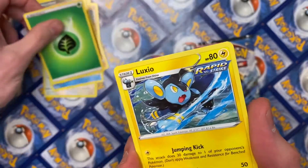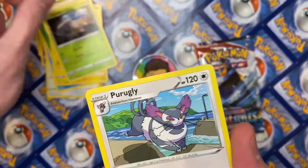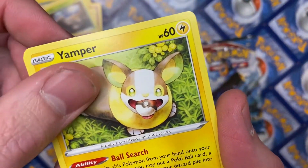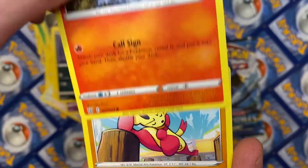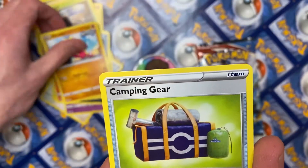All right, we got the green energy, we got a Luxio, a Durant, a Purrugly, a Slowpoke, a Yamper, a Murkrow, a Murkrow, a Salandit, a Meinfoo, reverse hollow Camping Gear.